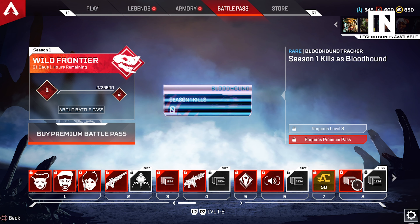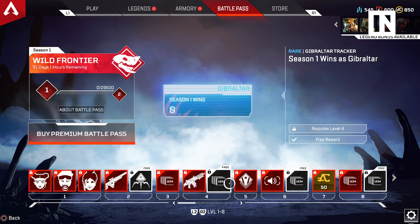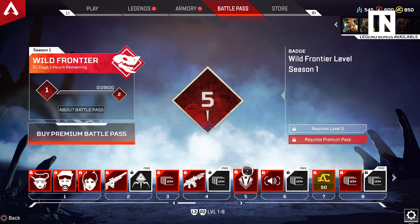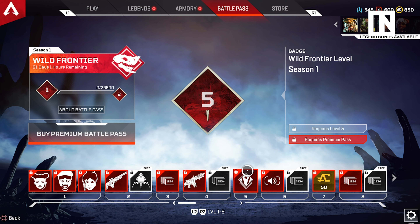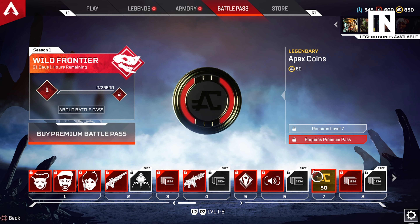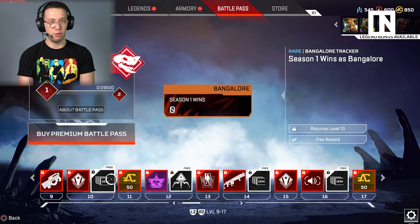It looks like many different tiers are bundled with two items. So you get a lot of trackers, a few different weapon skins that are somewhat interesting looking. There are a lot of badges where an individual level is just entirely a badge that says you made it to level 5 of the Season 1 Battle Pass. And then you do get some Apex coins here and there — weapon skin, badge, tracker.